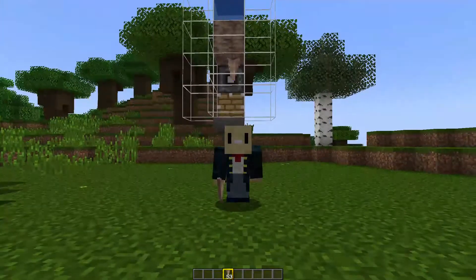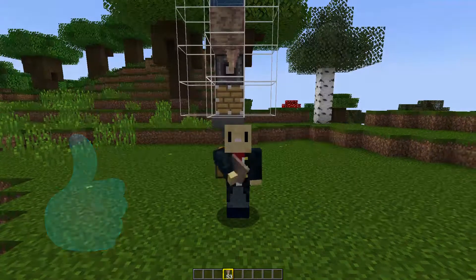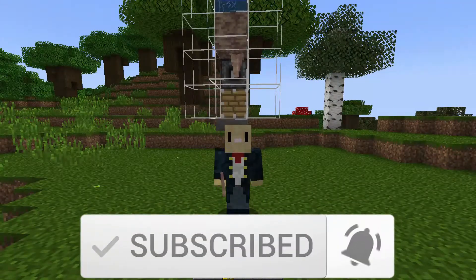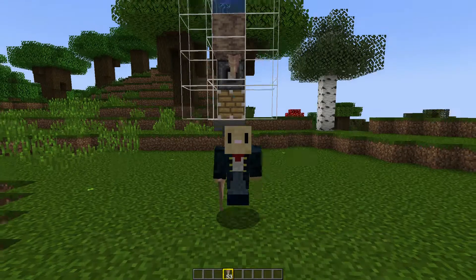So there you have it — a dead easy automatic dripstone farm. If you found this tutorial useful please press the like button, and if you've really enjoyed it consider subscribing because it really does help me out a lot. If you don't want to miss any future episodes, press the bell icon. Thanks for watching, bye!